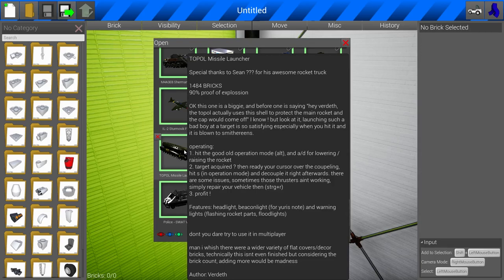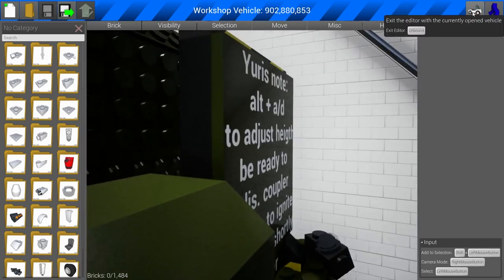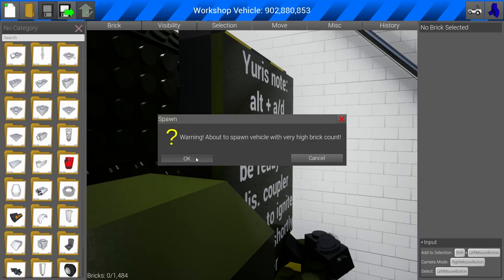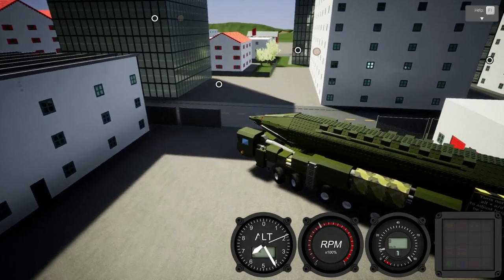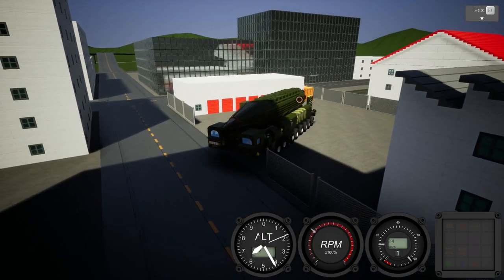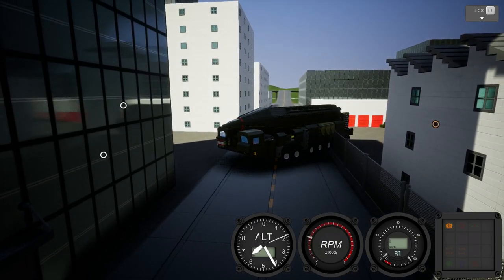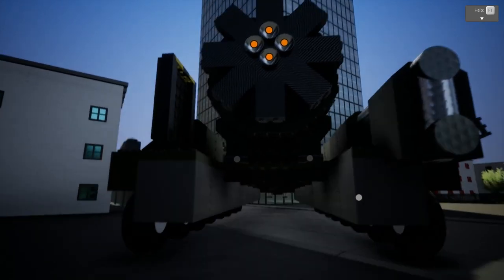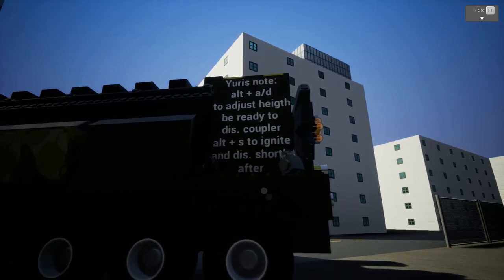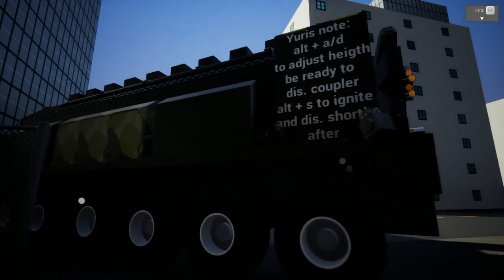I think it's time to check out this topo missile launcher - this thing looks massive. If it's anything like the one I had in Scrap Mechanic - yes, it's huge, and he even has instructions on here. Let's spawn this, hopefully it's not as laggy. It's a little bit laggy but definitely much better than the last creation. He's got two versions - the armed one and the unarmed one. Obviously who wants to drive around the unarmed one? This is Brick Rigs. The question is - on a topo missile launcher, normally the cap comes off and then it shoots out the rocket.